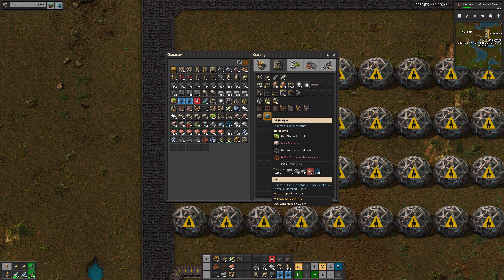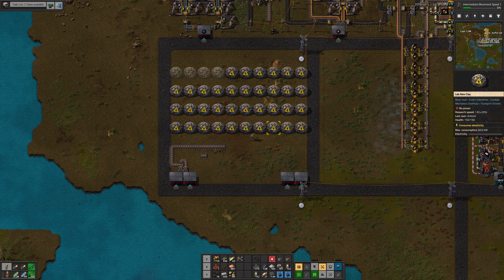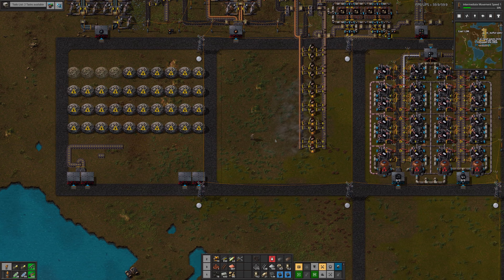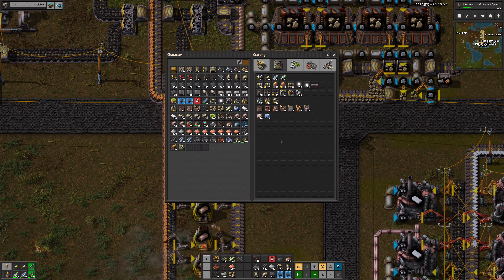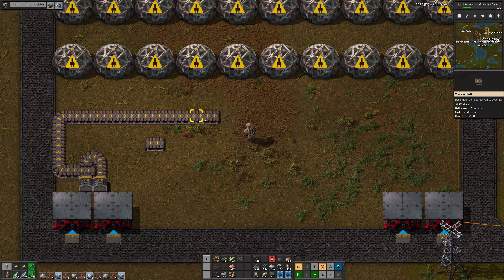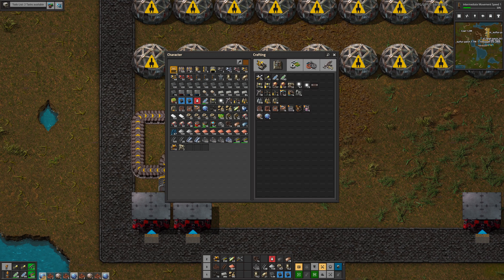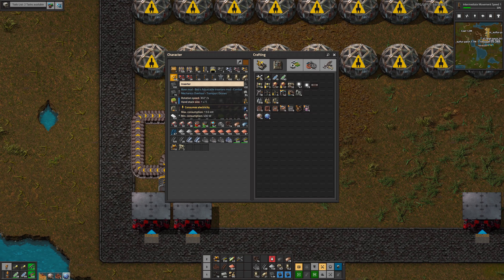Just straight into here. And then it's available to the network, which is the important bit. We've got the labs. Can I pick these up? Yeah. So where should we put the labs?